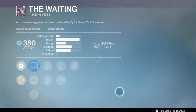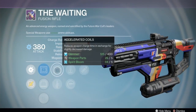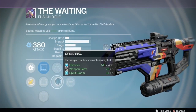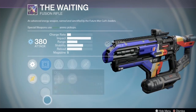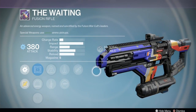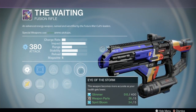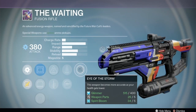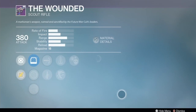The Wading fusion rifle has Storm is Next, Perfect Balance, Spray and Play, Quick Draw, and Accelerated Coils. I like Quick Draw and Perfect Balance - Storm is Next can be good. When someone's shooting you down in PvP as your health gets lower, the shot will fire off and you'll have a little bit more accuracy with Eye of the Storm, so I can see that being a useful fusion rifle.